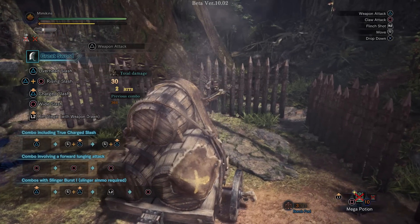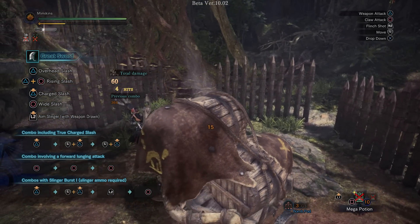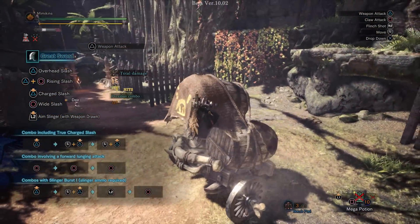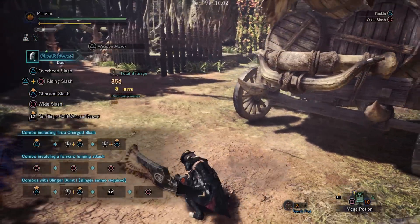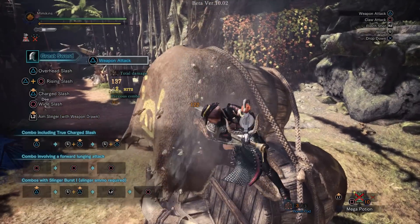Let's start off with the Greatsword. Like all weapons, this has the ability to use Flintshot while you have slinger ammo to send the monster in the direction it's facing. There's also the weapon attack you can do while using the clutch claw, which will weaken the hide, exposing a weak spot where everyone will deal more damage. Capcom did a good job making this move feel heavy and satisfying to use.